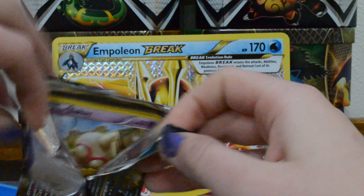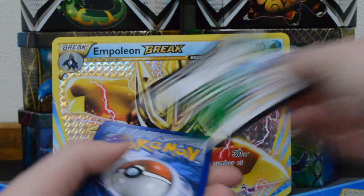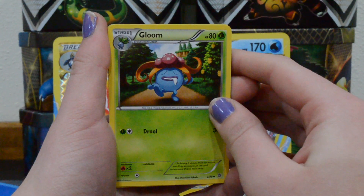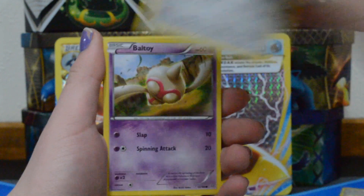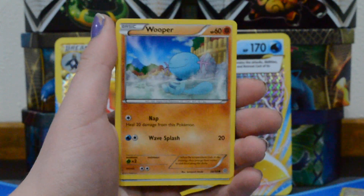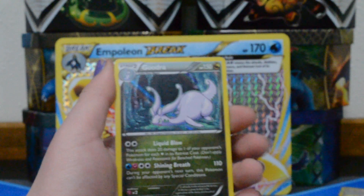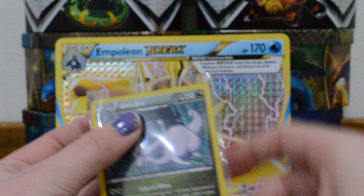Here's Groudon — we still haven't pulled it. The cards are the right way this time, way to go Pokemon. We have a Gloom, Ace Trainer, Matang, and a Ball Goudra Hollow. Very nice — a good way to start this off. Get that sleeved up.